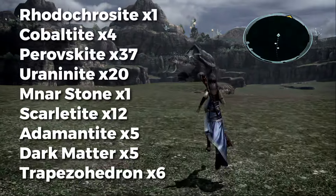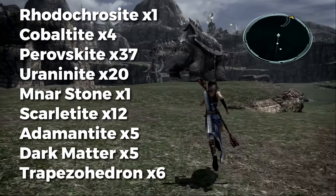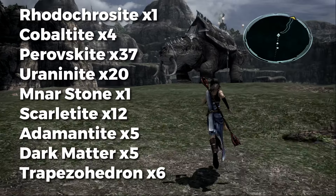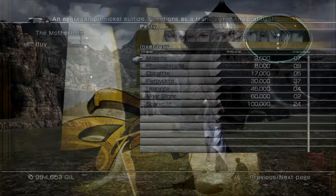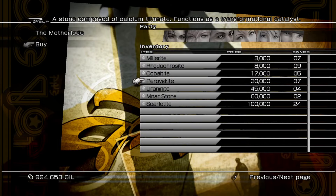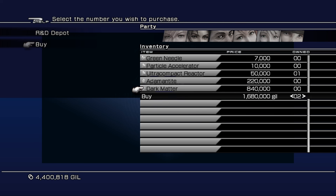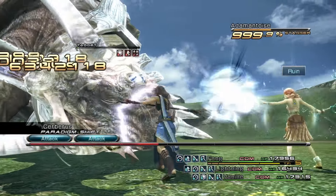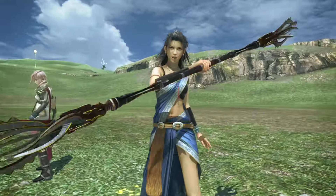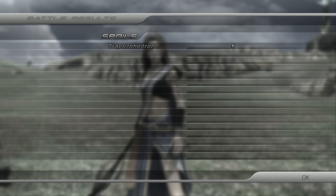The total catalysts needed to upgrade all weapons at least once, craft all Ultima weapons for each character, and reach the last tier of all accessories are shown on screen. Some materials you'll have from playing, but the rest can be bought from the shop. I recommend farming Dark Matter and Traps rather than buying them — they cost a huge amount of Gil. Traps are dropped from giant turtles, and you need 6 of them for the Ultima weapons — we'll cover an alternative method when we get to farming those.